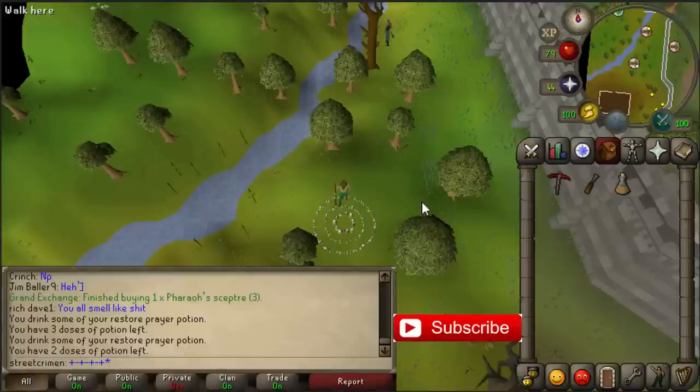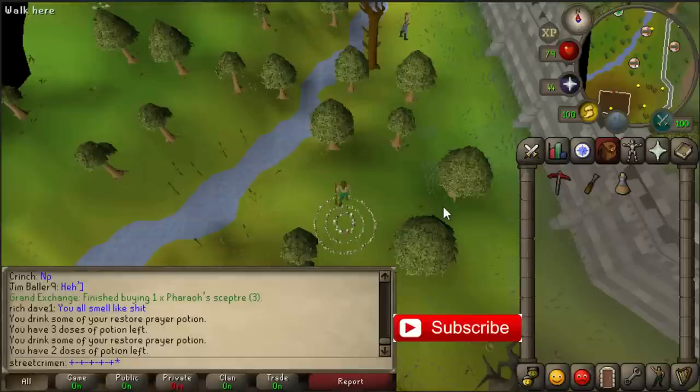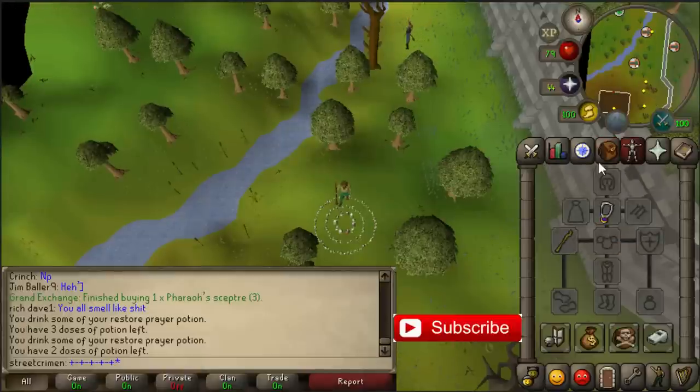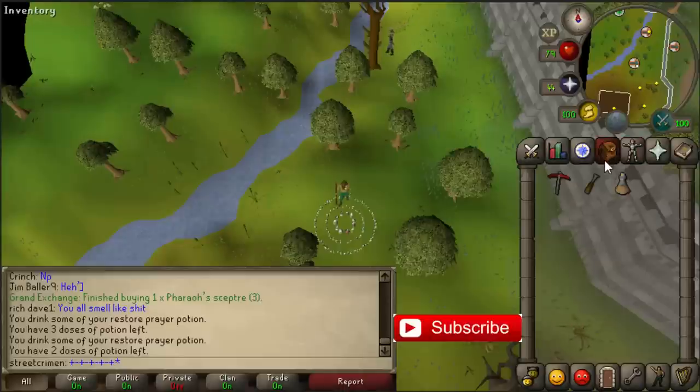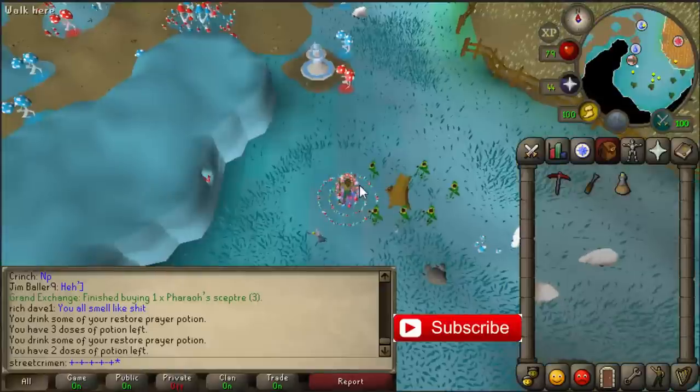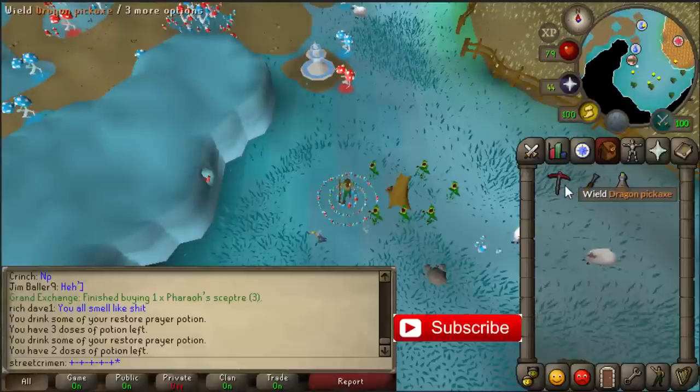For the first money maker, you can make more than 1 million an hour. There are a couple of requirements: completing the Lost City quest for the Dramen staff, and you have to start Fairytale Part 2 to use the fairy rings. If you're able to use the fairy rings, go to the nearest fairy ring and bring a pickaxe, a chisel, and a stamina potion with two doses.